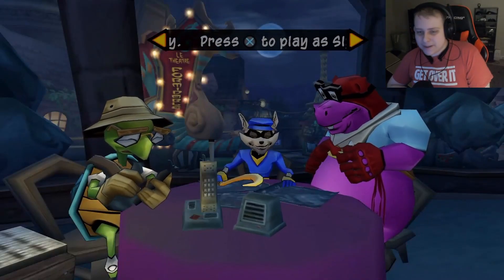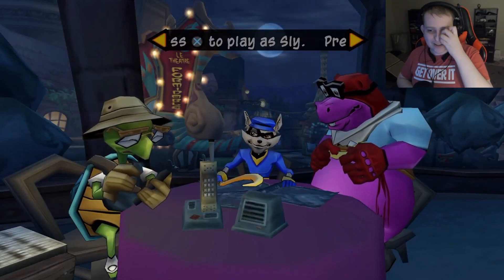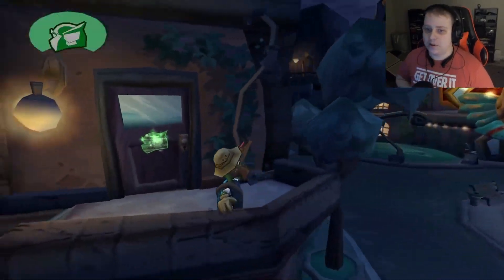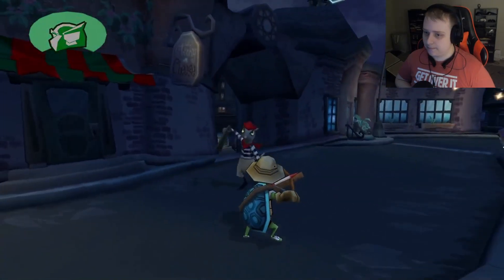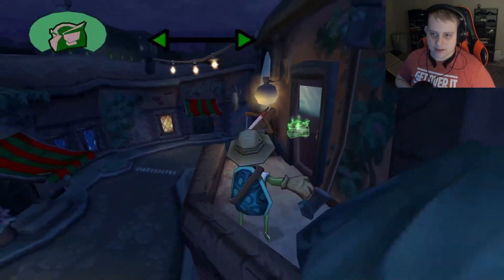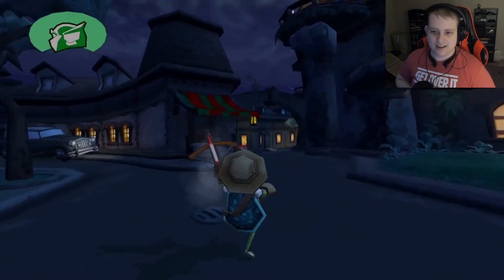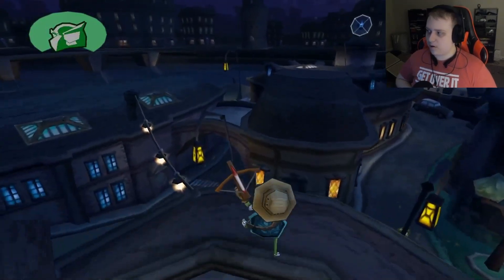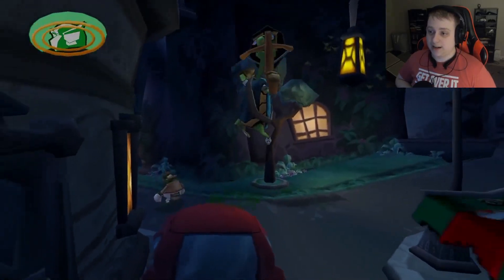Hello everybody, my name is Regular Gamer. Welcome back once again to some more Sly Cooper 2. Last we left off with our boy Sly Cooper, we're over here trying to hunt down Dimitri because he has a part of the Clockwork — an old foe of our team. We just started and we're already being chased. We're trying to get the Clockwork part. Clockwork was the final boss at the very end of the first game.